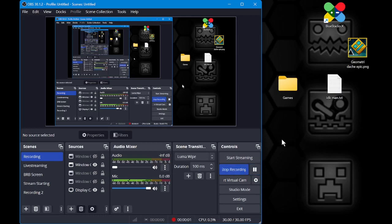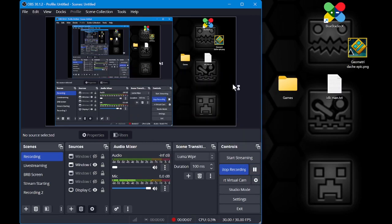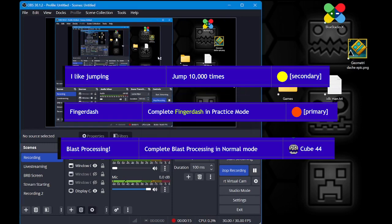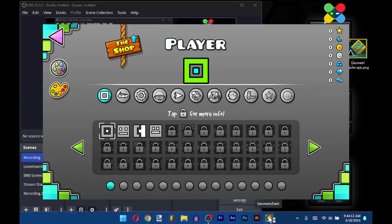Hey guys, so a long time ago I had the idea for a Geometry Dash Woolsey% speedrun, where you have to speedrun getting all of the achievements and stuff for Woolsey's icon and then putting them together in the icon garage in Geometry Dash.